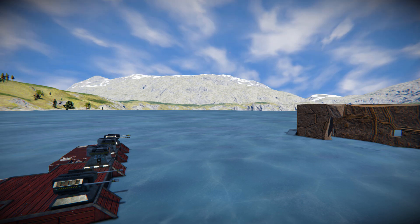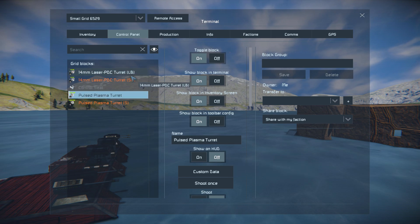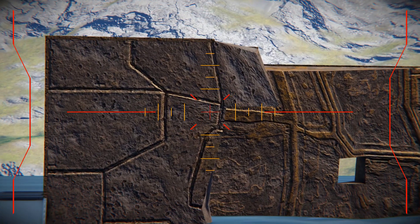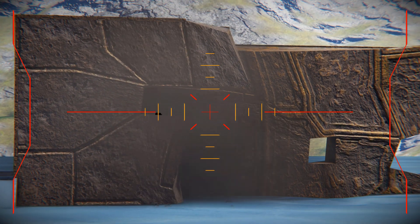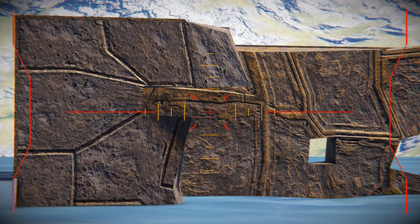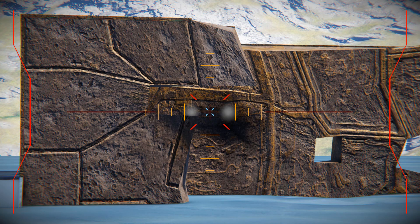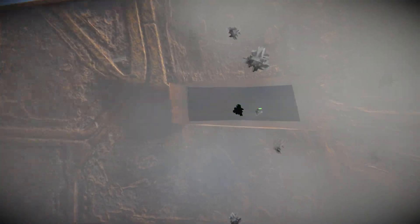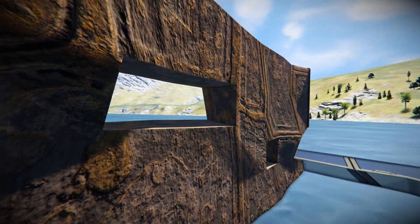Moving to the small block versions. Taking control over the small block PDC first, aiming forward at what's remaining of the light armor blocks and firing. It goes all the way through — though the wall is already heavily damaged from the rocket turret so it's not entirely fair. It seems to be identical to the large block version as far as I can tell.